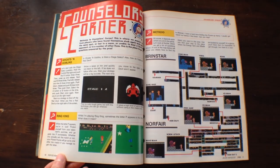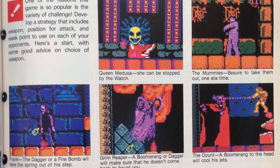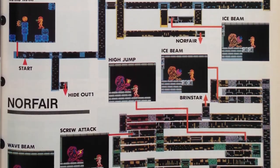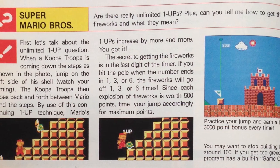The Counselor's Corner segment answers player questions on how to overcome difficult areas within the games. This issue reveals how to defeat the Red Devil in Ghosts and Goblins, the various bosses in Castlevania, and the formidable Mike Tyson in Punch-Out. It also reveals tips on where to obtain power-up items in Metroid, as well as how to get unlimited lives in Super Mario Bros.